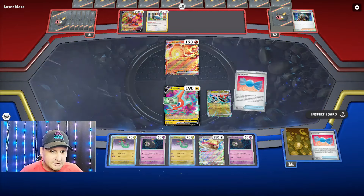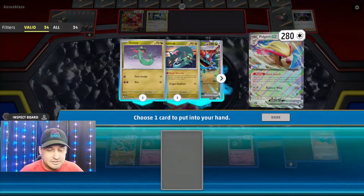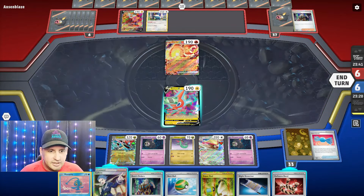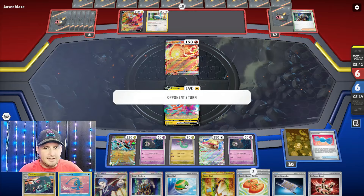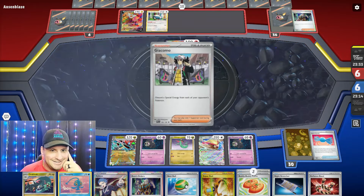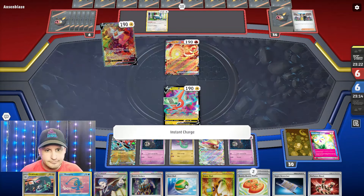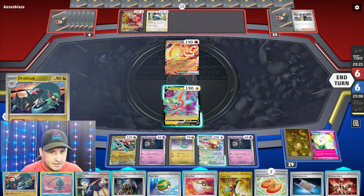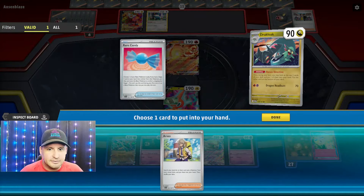I don't want to give them time to set up so I need Neo Upper Energy right now. Let's go get Neo Upper Energy, place it. We know we have options - we've got boss, we've got Neo Upper, boom. Don't want to Silene, don't want Defiance Band. Let's just Instant Charge because now what we want is to get more. They got Giacomo - I should have saw that coming. Instant Charge, fine. I do have Collapsed Stadium, now Dracloak.